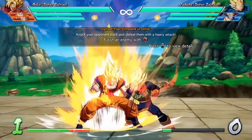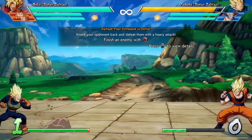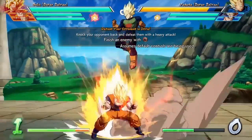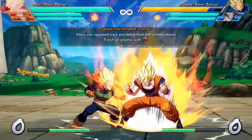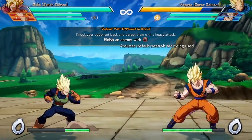As for Vanishing, the tutorial shows that it's a way to spend a bar and attack the opponent from behind, but in addition to that, Vanishing attacks cancel out of basically anything except super moves. This makes them useful as combo extenders too. If you find yourself unable to finish a combo, try Vanishing after the final hit.